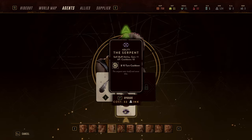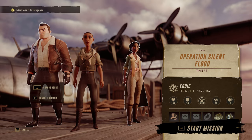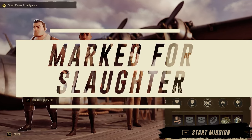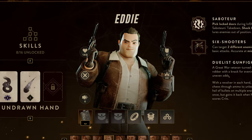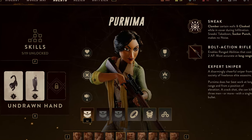I thought it might be fun to show you some party combinations I've been experimenting with that, in my opinion, are both effective and also really fun. First up, a party combination I'm calling Marked for Slaughter. This group comprises three agents who can either apply or take advantage of the marked status on enemies. We have Eddie, our duelist gunfighter, Lateef, our master of misdirection, and Purnima, our expert sniper.